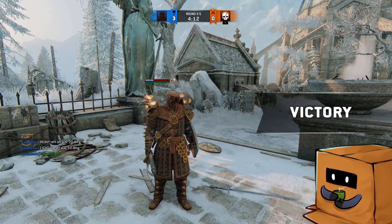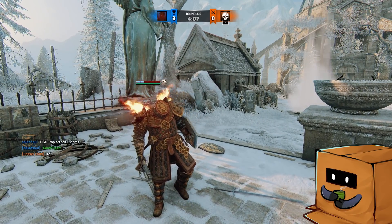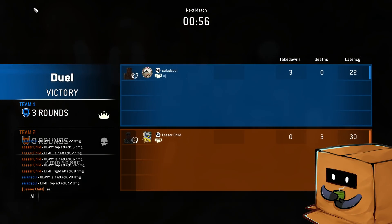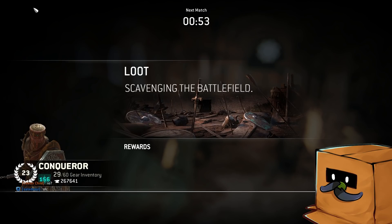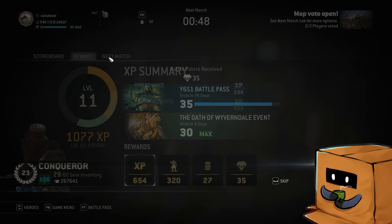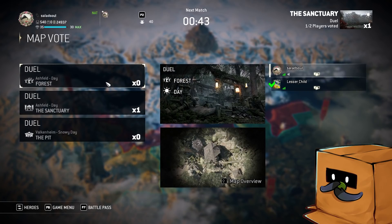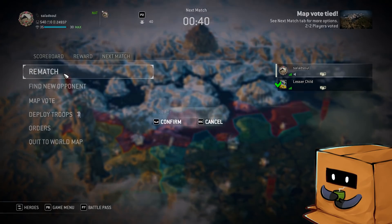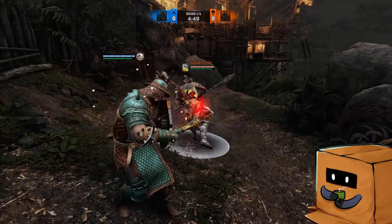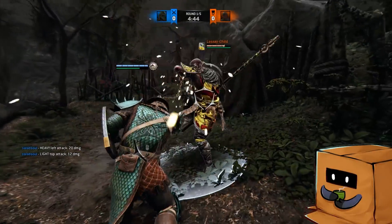There are heroes with dodge attacks that will cancel his option select — the heavy into GB after the bash, or if you decide not to do the bash attack. This makes him a little bit weaker in that regard, because beforehand with the undodgeable he could just throw it out and catch people who do dodge attacks. However, his full block will be able to cancel after a bash and a missed heavy attack if the heavy does not track the dodge attack, which in most cases it won't because most dodge attacks have iframes now.